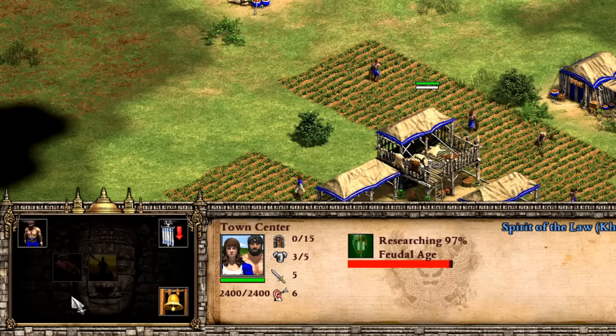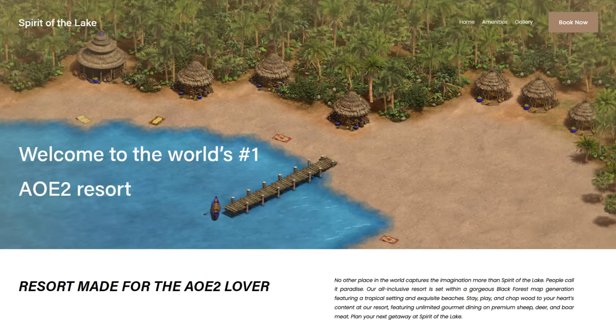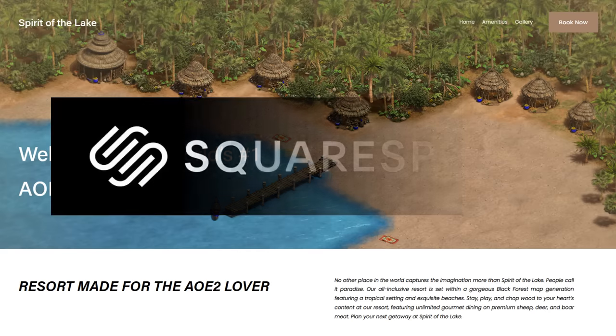Easily my favorite part of Khmer though is the very satisfying moment of clicking straight up from Feudal to Castle Age without building a blacksmith and market. In fact, I've been saving so much of my own time not queuing up Feudal buildings with Khmer that I've been able to put that time into pursuing my dream of opening an Age of Empires resort, Spirit of the Lake. It even has a great website thanks to this video's sponsor, Squarespace.